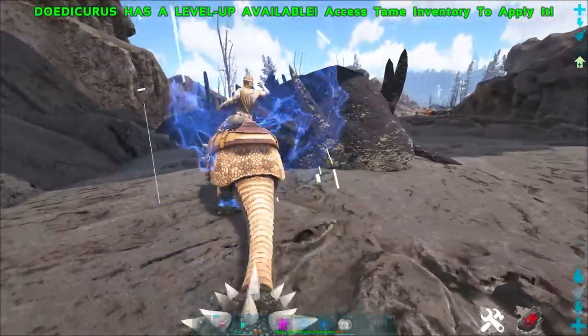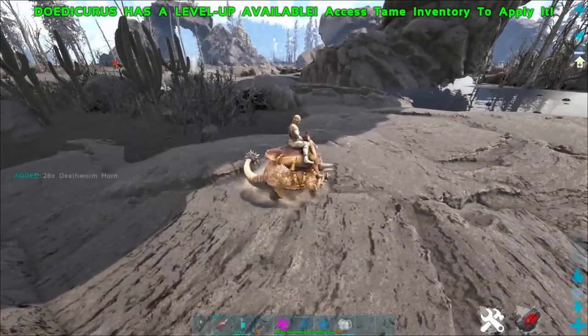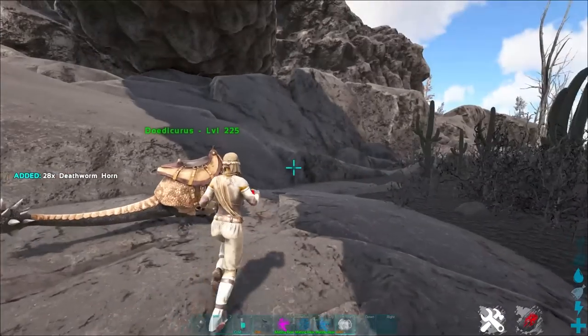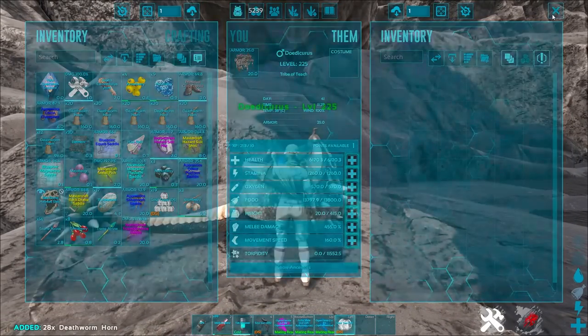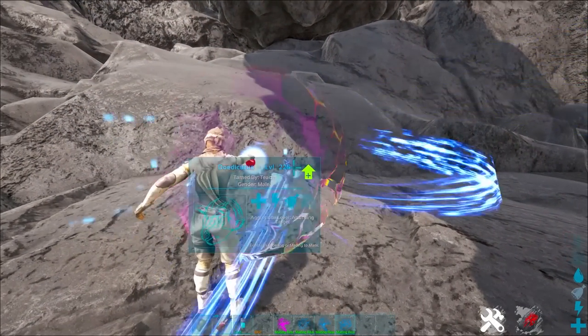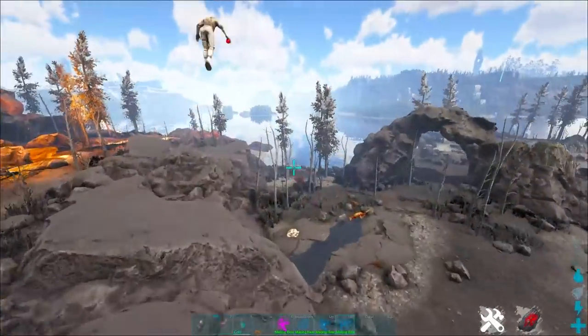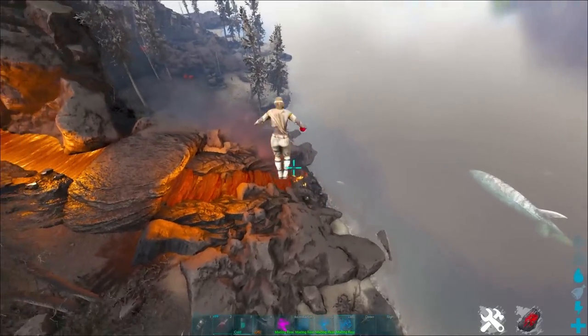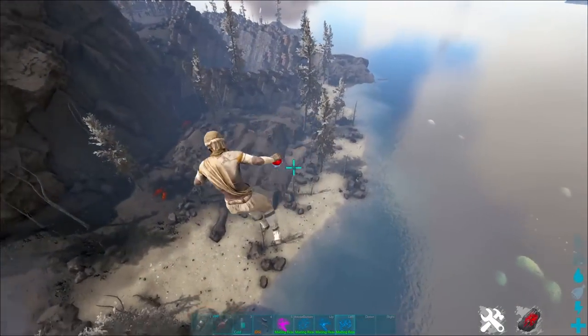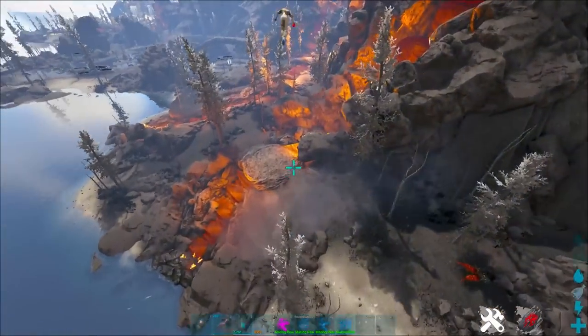I have never seen easy Death Worm Horns like this before — you literally just get them for free. It's crazy. You just have to hop on and look — this video has been going for three minutes flat and we have probably just shy of a hundred Death Worm Horns. Yeah, that's not a thing on other servers. Fjordor is a great, great map. Hopefully you are enjoying it as much as I am because it's a lot of fun.